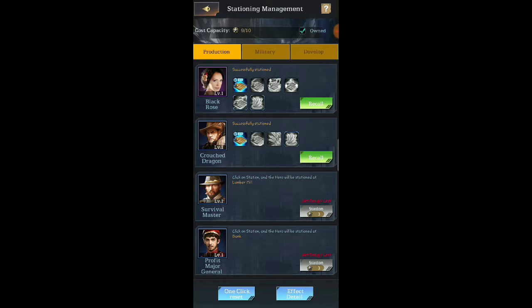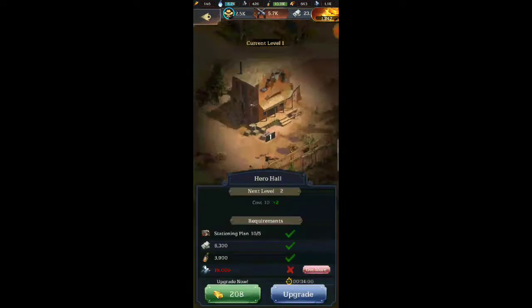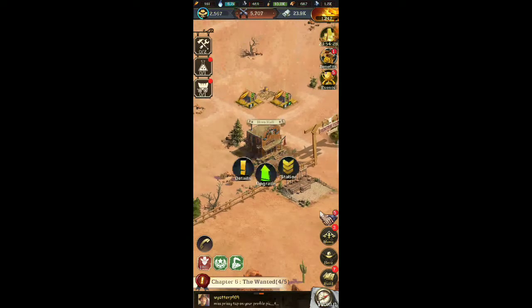You can change these up however you want, but it does make a big difference. I need to make sure I've got enough resources for now, then we'll go ahead and get this thing upgraded as much as we can. Let's see if we have enough — yep, we got builders. Let's go ahead and get this thing going.